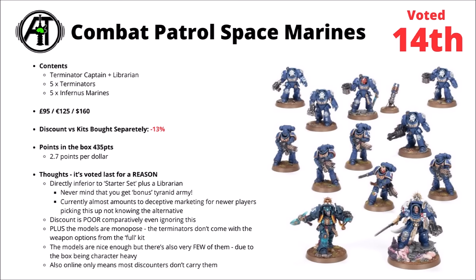The amount of points you get in the box isn't the worst — 435 points worth of Marines, 2.7 points per dollar. But the discount compared with buying them all separately is the single worst, only 13% off. The main reason this should be voted last is that it's directly inferior to buying the 40k starter set plus the Terminator Librarian separately if you wanted to make up this little army. It's kind of crazy, given that you get basically a bonus Tyranid army thrown in with that deal. This almost amounts to deceptive marketing for newer players, since Games Workshop don't make it obvious there's a way within their own web store to buy the exact same miniatures and get more while saving money.